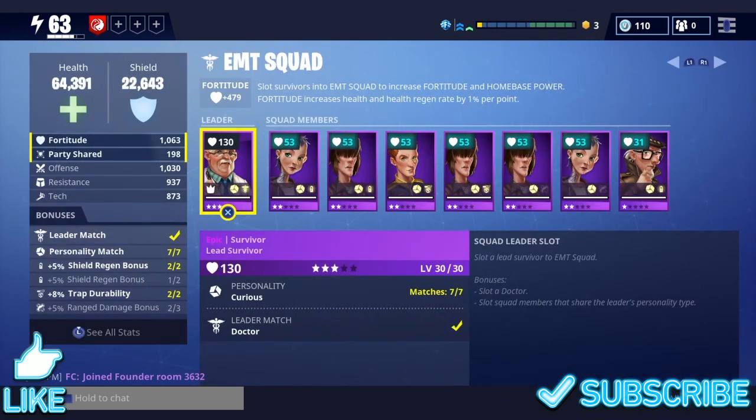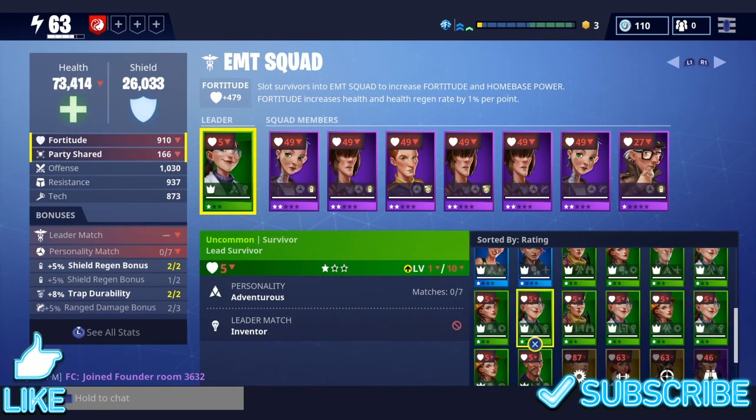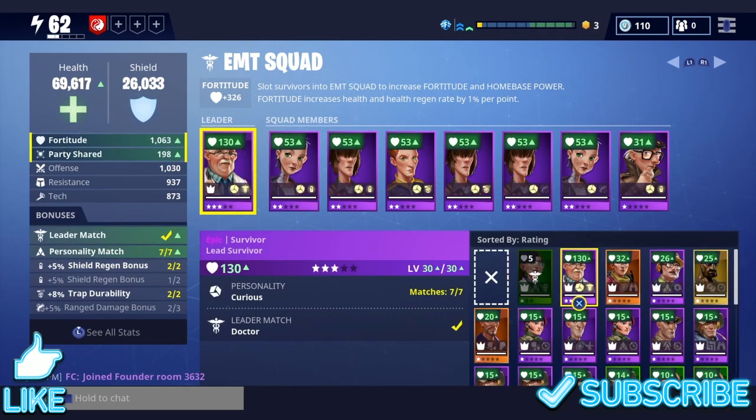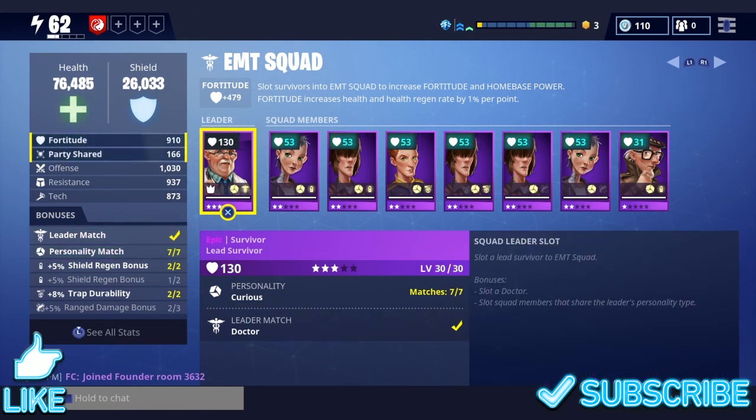We're going to get right into the first one: EMT Squad. As you can see down in the bottom right it says squad leader slot — slot a lead survivor to EMT Squad. What that means is you can put any lead survivor in here that you want. As you can see, my power level went down one whole level because this is not a doctor. Down in the bottom right it says bonuses slot a doctor, so if you go back over here, this guy is a lead survivor and below that you can see 'leader match: doctor.' He is a doctor and a leader match.